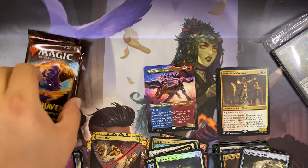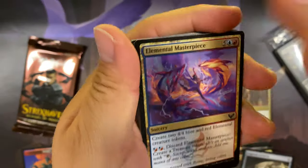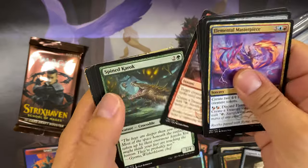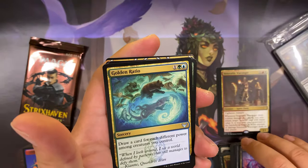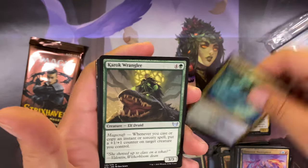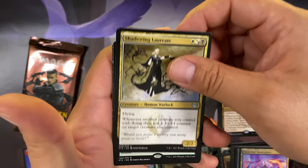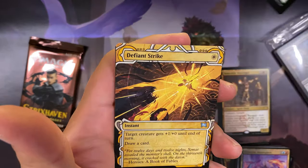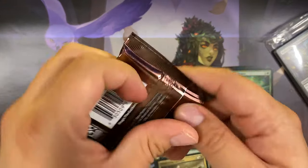Down to the last two packs. Fourth pack: Golden Ratio uncommon, Karok Wrangler, Shadrix Silverquill, and our rare: Verdant Mastery. Defiant Strike archive card. Tokens.